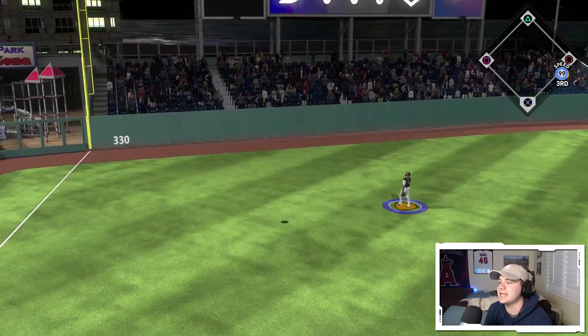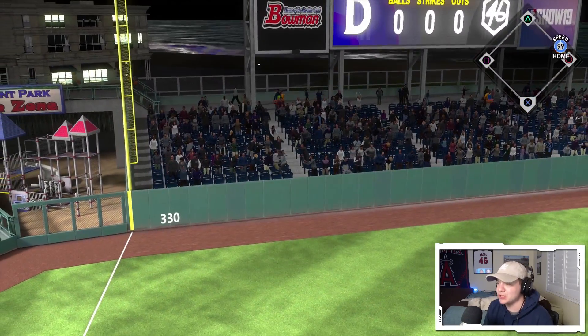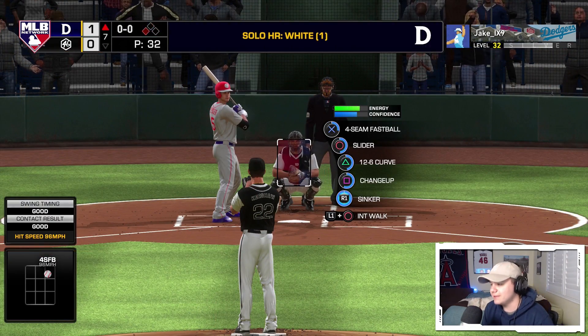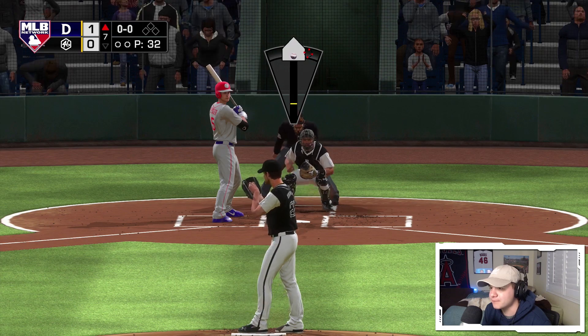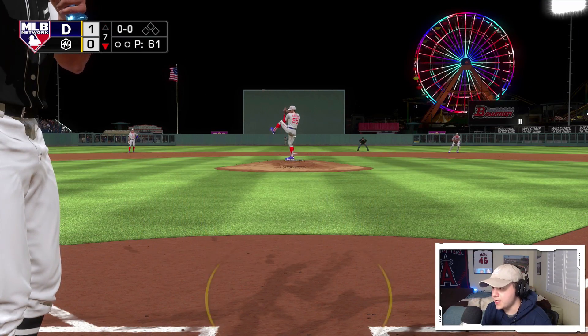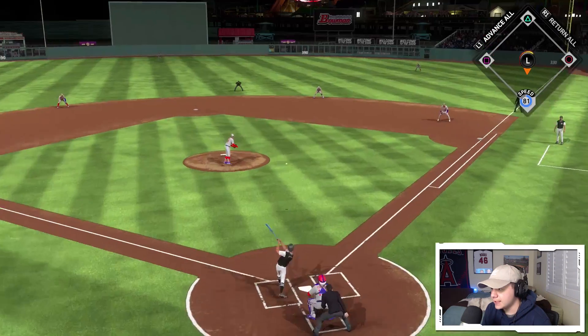All it takes is one swing to end the pitcher's duel. Fastball up — his created player gets it done. I knew I should have gone to the sinker. We're down. Bottom of the seventh, still tied — we only have two hits going into this.